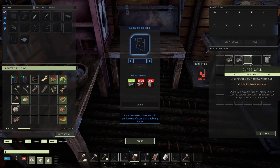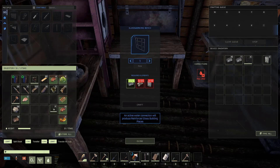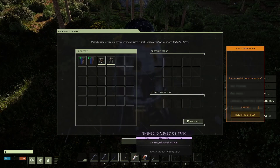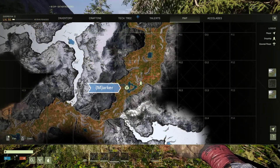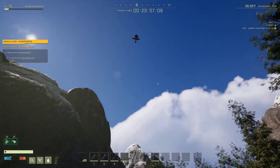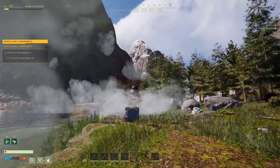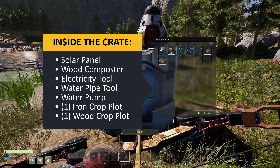So if you're making four walls, you will need 80 glass in total. Now that we have the requirements out of the way, here's what you'll do after you drop down. Using your map, locate the blue interest crate following the M marker. Once you are in close proximity of the crate, a cargo pod will drop from the sky. Inside the crate, you will receive a solar panel, a wood composter, an electricity tool, a water pipe tool, a water pump, and one iron crop plot and one wood crop plot.